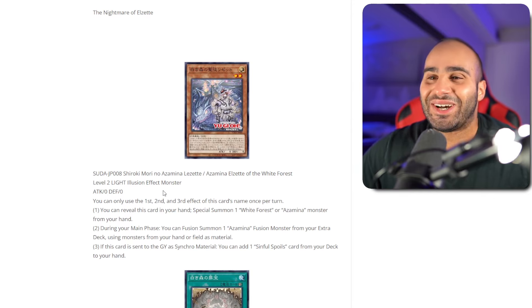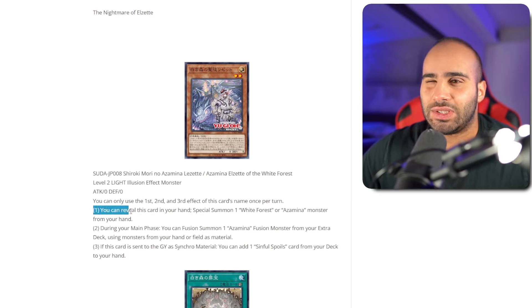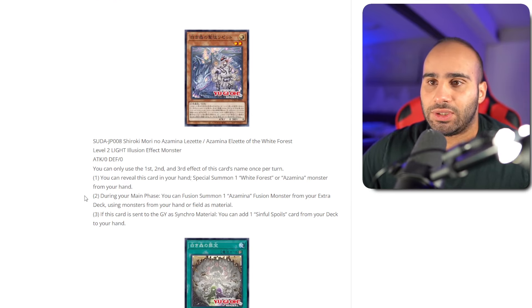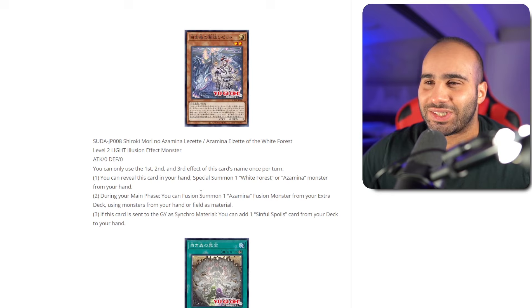First, second, and third effect once per turn — gotta love to see a card that has three effects. You can reveal this card in your hand to special summon one White Forest or Azamina monster from your hand, including itself. If you use this and you get Perilia, you only give one draw to your opponent, I believe. So that's relatively cool. During your main phase, you can fusion summon — there you go. You need the spell cards to fusion summon, but now you can actually summon your fusion monsters with this effect. You can fusion summon a fusion monster from the extra deck using monsters as material.